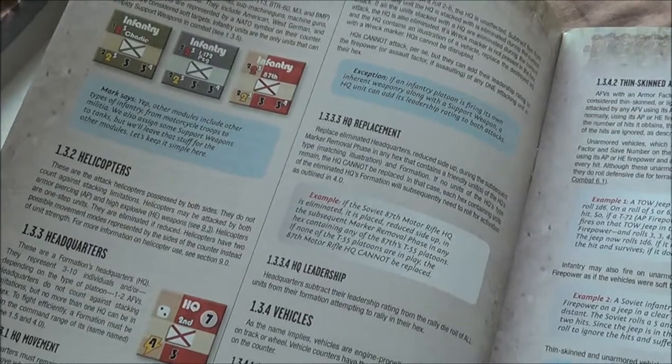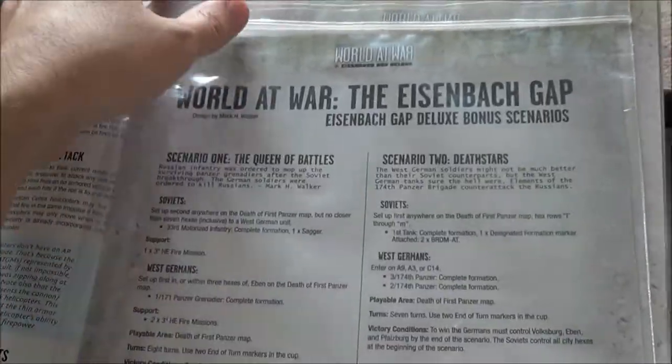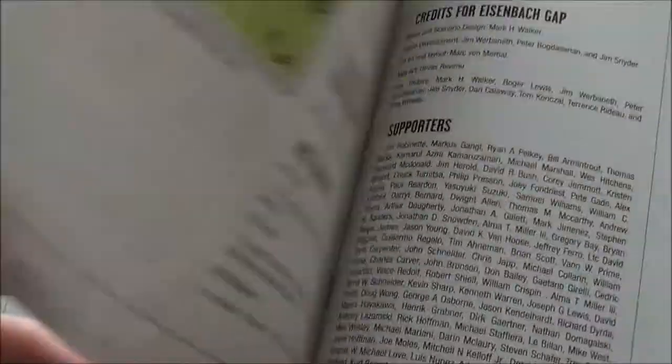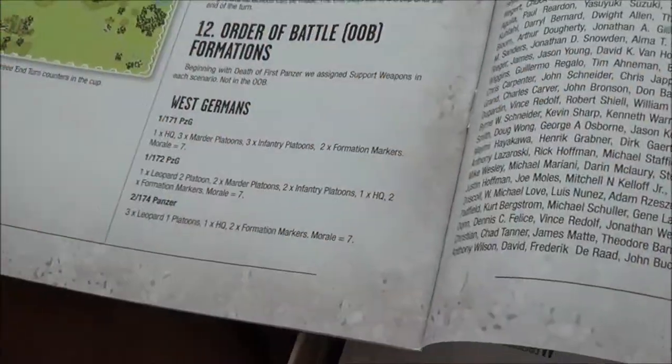Still no counter diagram in the rules, but it's heavy. This is just the two scenarios — it's just one sheet. But that's still more than... I don't really remember that being the bonus. Six scenarios in the book, a nice little order of battle breakdown, 12 pages of rules. It doesn't add up.